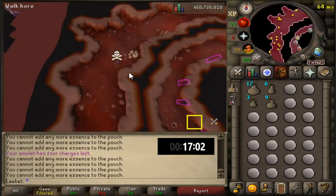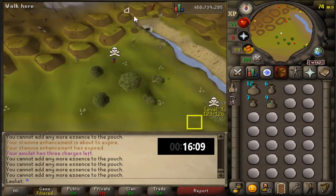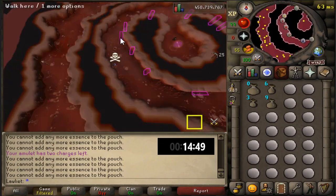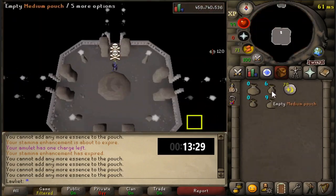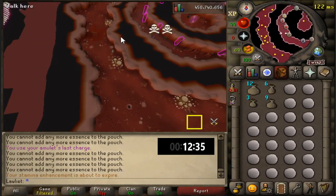Now if you don't have a runecrafting cape — which I'm sure most people don't since this skill is kind of painful — you can use NPC Contact to talk to the Dark Mage to repair it, or you can simply talk to him on one of your visits to the Abyss. He's right there in the center doing what wizards do. Just talk to him and he will repair your pouches for free.